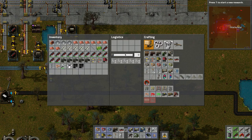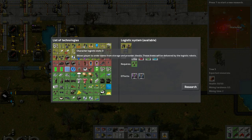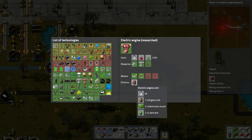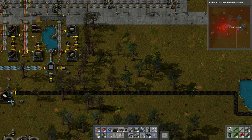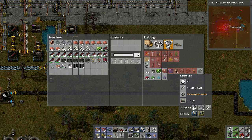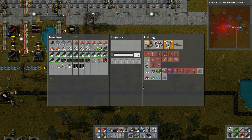I don't see engines anywhere — maybe I don't have it researched. Let's take a look. We need the blue research, maybe that's what we'll work on today. We can make electric engine units and regular engines. Engine units are easy. This is where we need lubricant, and lubricant is made out of heavy oil.